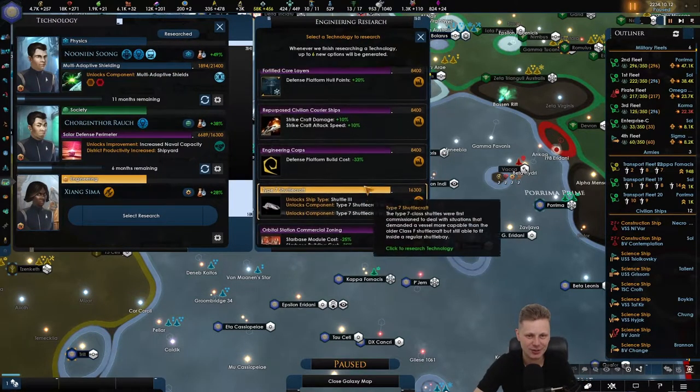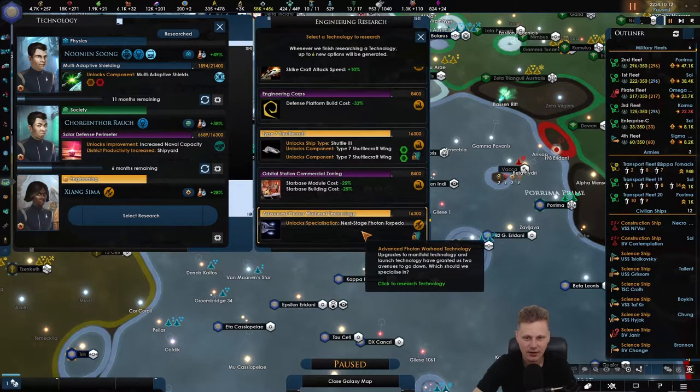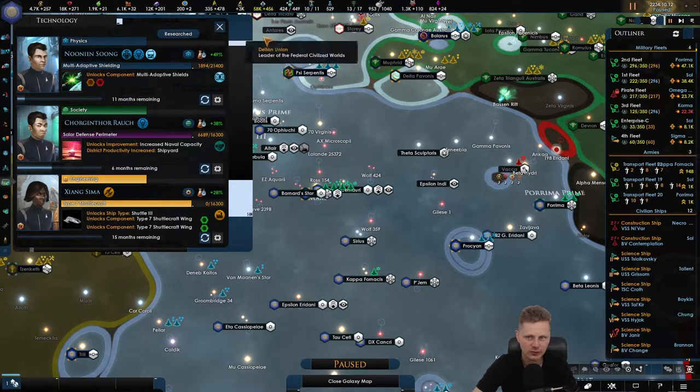There's the cruiser, guys! There is the cruiser. We got a new shuttle coming in as well — the next stage. Photon torpedoes. Let's go with the shovels first.